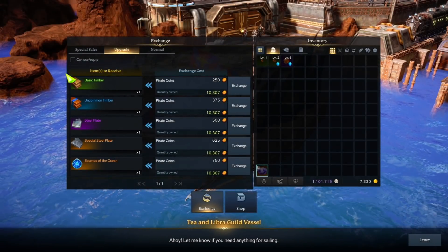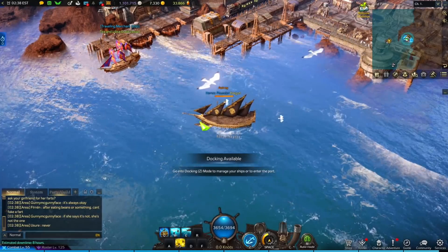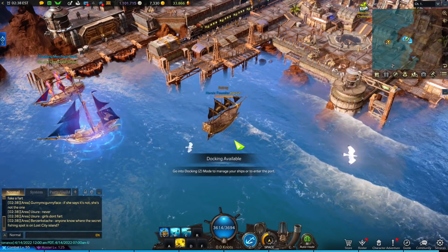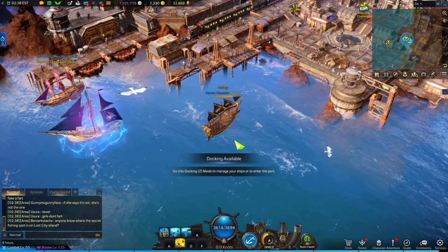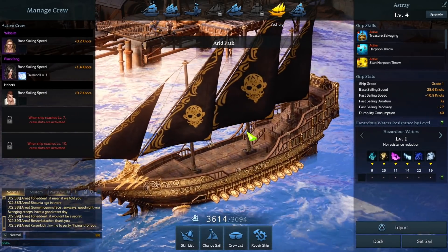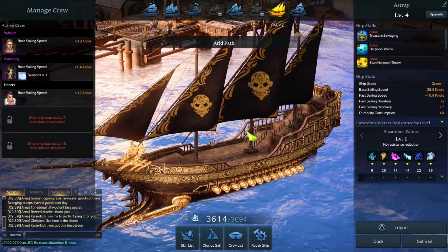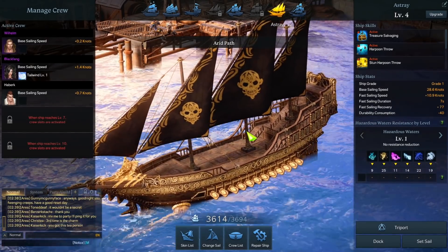Basic timber costs 250 pirate coins per unit from those ships if you're working on upgrading and aren't using pirate coins for anything else. It's a pretty cool looking ship and much faster — it feels so much smoother out at sea. Towards end game you sail a bit less, but if you're going island to island, collecting island souls, getting Mokoko seeds, or doing any side content with collectibles, it's going to be very helpful to travel between islands as quickly as possible. It wasn't the first Astray how-to video, but I wanted to cover everything including the rapport requirement. Hopefully I gave a bit more clarity on the topic — thanks for watching.